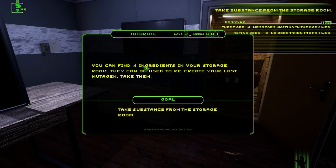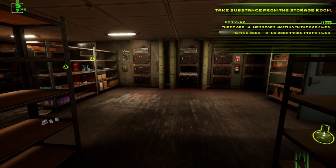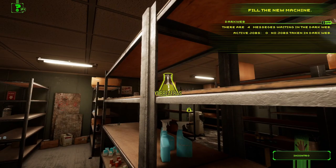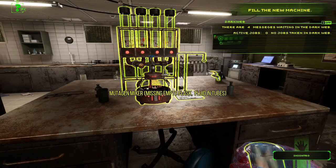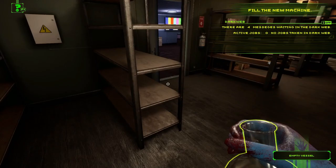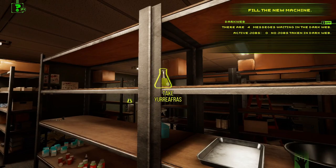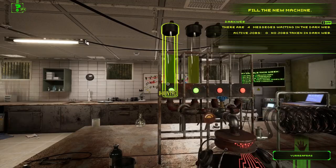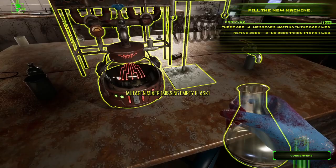You can find four ingredients in your storage room — they can be used to recreate your last mutagen. Take them all. Pour all four ingredients into the new machine. I'm pouring them in one at a time. Maybe I should clean up my bottles and keep things organized — put them back in storage.